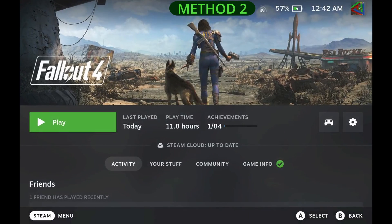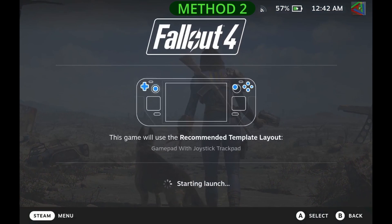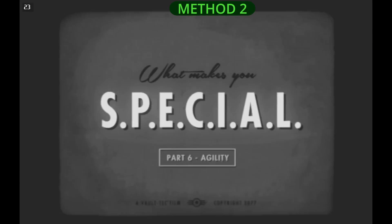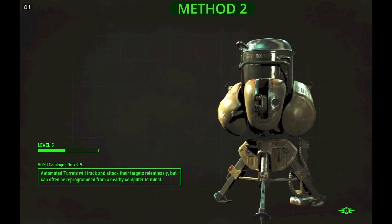Start the game and use your finger to touch the screen and press play. With this command, you cannot use the virtual keyboard at all, otherwise the game will crash.